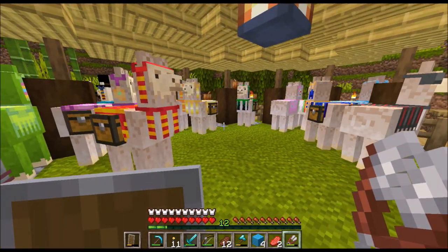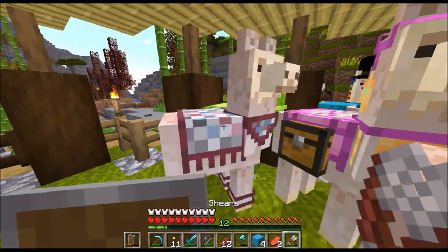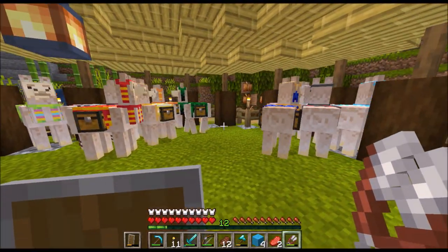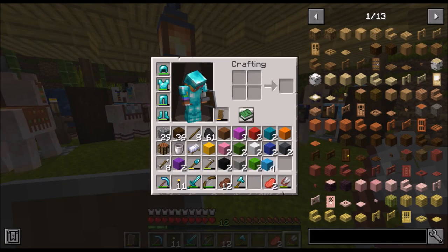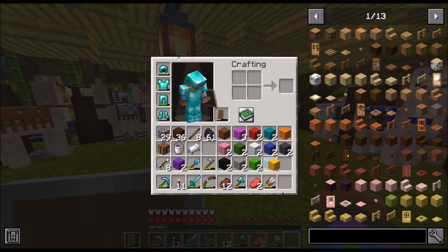Let's see, did I get everybody? I forgot a couple. Anyway, this is basically what they look like — now they're all colorful by their carpets. The llamas yield one to three wool blocks, which is great because it's the same as sheep.